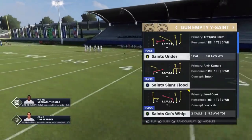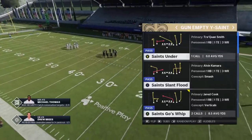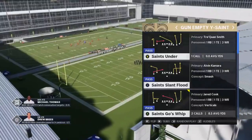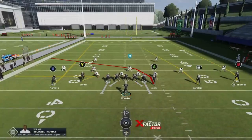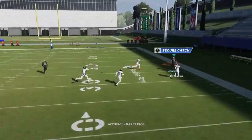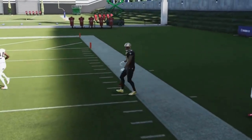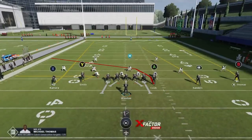The play I'm going to start with is the Saints Goes Whips — probably one of my favorites, although ultimately the Saints Under has a very similar effect. This play at its core has a very good cover two route on both sides. The B route here just gets outside of any press that the cornerback might try to do.